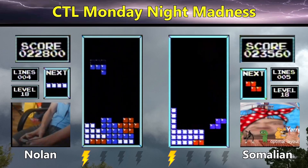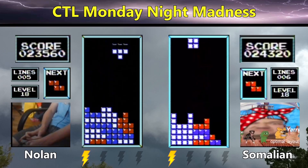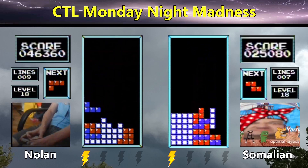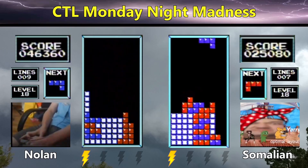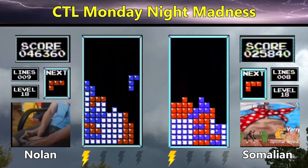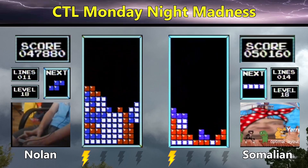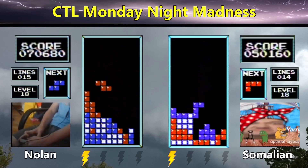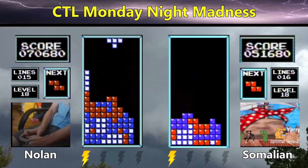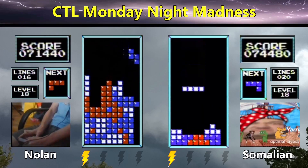Given how these players are able to make it to kill screen pretty easily, this could be a match that can take up to an hour even though it's one set. Both players now have two Tetrises in hand. There's a nice T-burn from Nolan to open up the right side — he scores a Tetris going to 70,000 points. Somalian takes a couple of burns to stack back in order, and is now Tetris-ready. Somalian scores a Tetris and goes to 74,000 points.